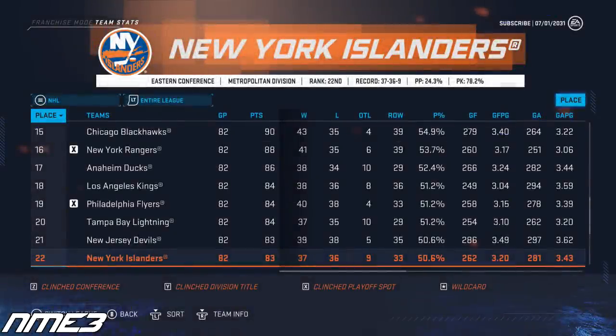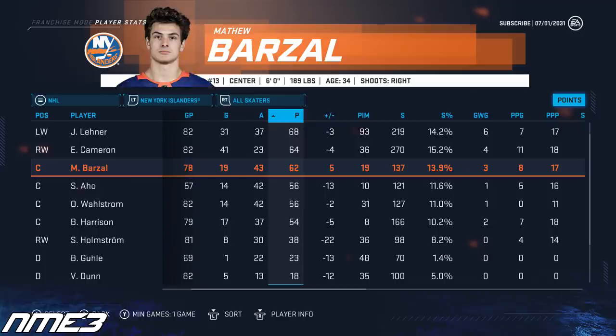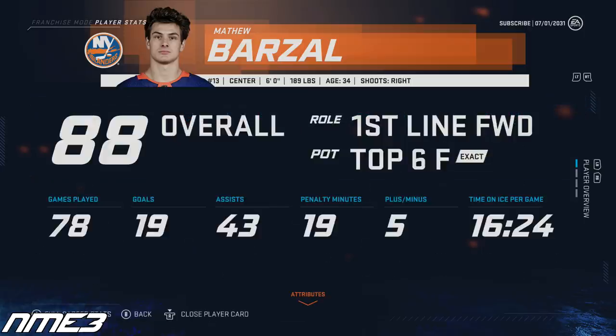The Islanders again finish 22nd in the league and miss the playoffs by just one point. They at least have a shot at the draft lottery. Matt Barzal had a drop off in production this year — in 78 games he put up 19 goals and 43 assists for 62 points. With this, the 34-year-old drops all the way back down to an 88 overall.